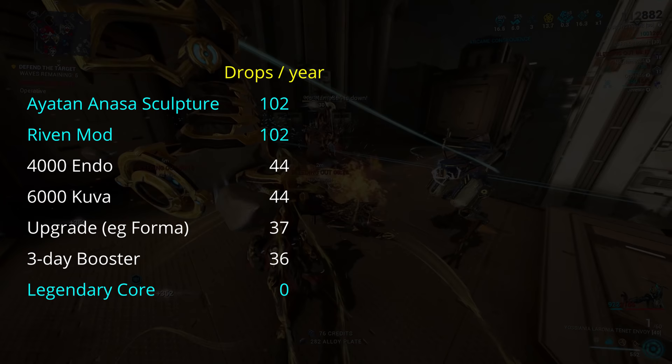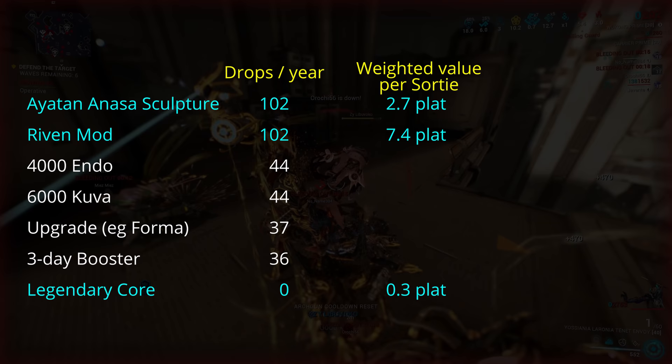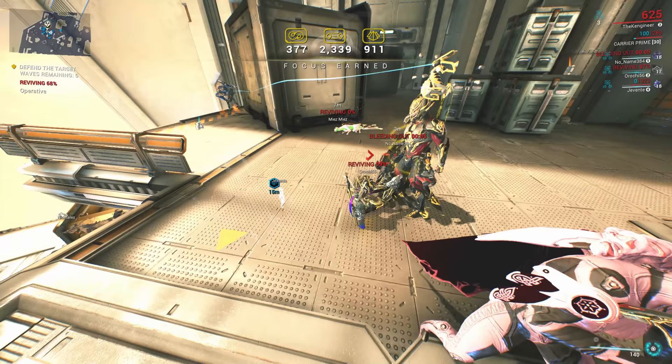Taking the average value of those drops on Warframe Market and running it past the chance of them dropping, the average sortie is worth around 10 platinum on PC. If you also include the savings from items which normally can be bought with platinum from the in-game market, like boosters and reactors, the average sortie value climbs to around 16 platinum.